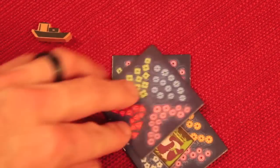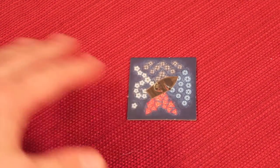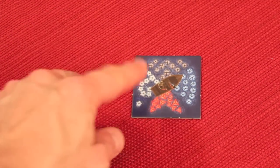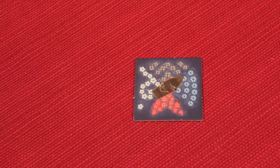Each player starts with three tiles that they keep hidden from other players. Depending on where you're sitting relative to the board — for example, if we're sitting on this side of the table, we would start the game with one of the red cards in front of us. The person to the left would start with a white, the person opposite would get black, and the person to the right would get blue.